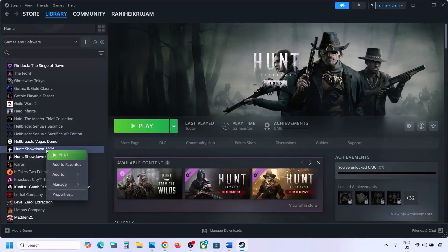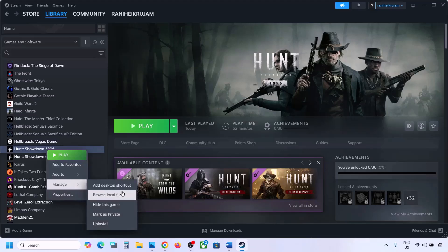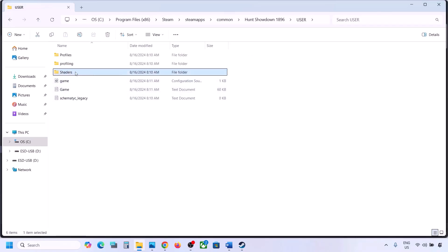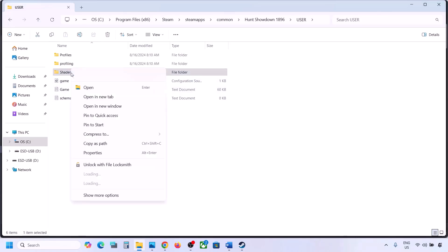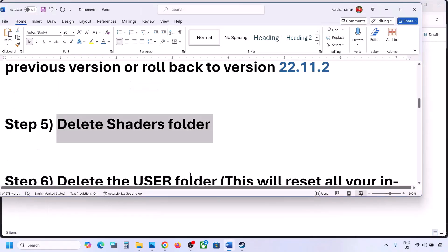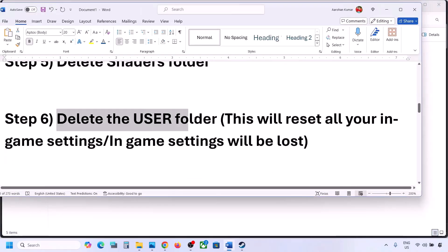The next step is to delete the shaders folder. Go to Steam, right-click on the game, select Manage, then click Browse Local Files to open the game installation folder. Open the 'user' folder and you will find the 'shaders' folder. If you want a backup, copy it to the desktop. Delete the shaders folder, then launch the game and check. If still not working, you can also delete the entire user folder.